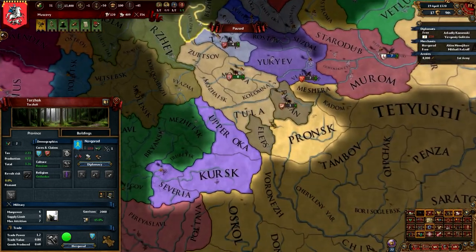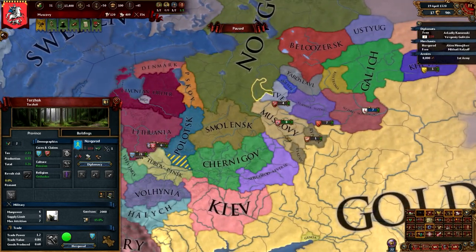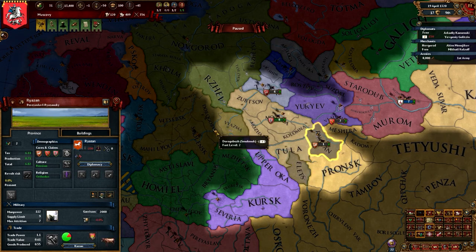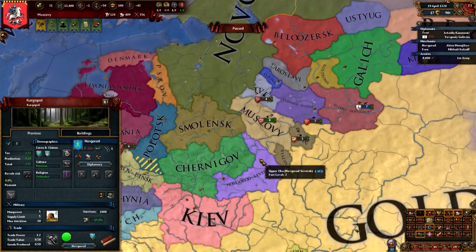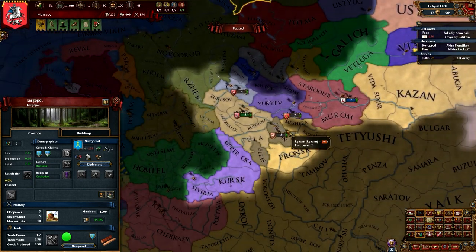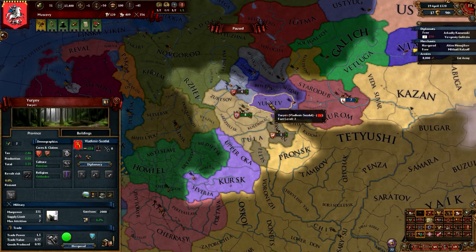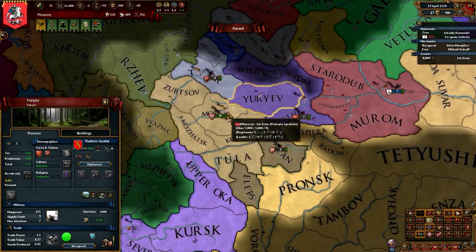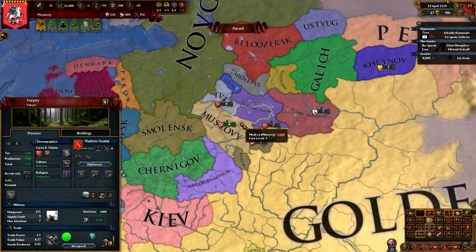Looking at the time, this is the end of the first episode of our Let's Play with Russia. Join me next time — we will probably go after Smolensk or Ryzan, maybe both at the same time, and hopefully Novgorod doesn't intervene. For a pretty good start — we took a province from Tver and from Ryzan, we managed to survive, we made some allies to the south, and we're starting to improve our relations with our neighbors. Hope you enjoyed the video — if you liked it, please subscribe, rate, thumbs up, all that good stuff. I'll see you next time.